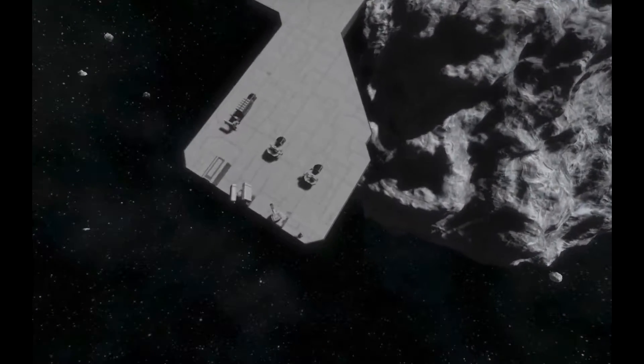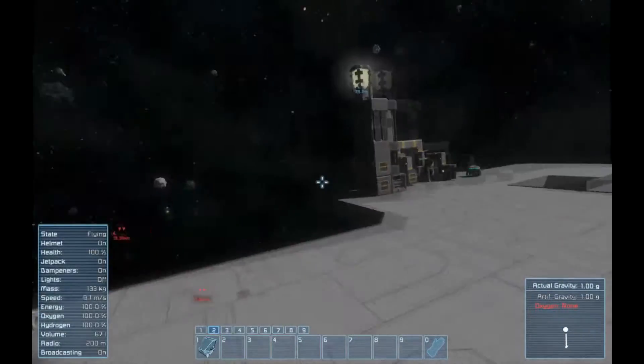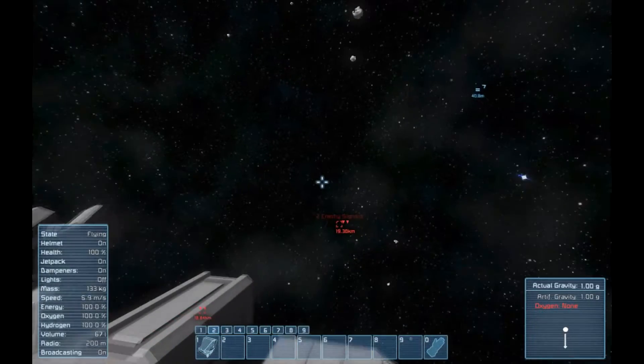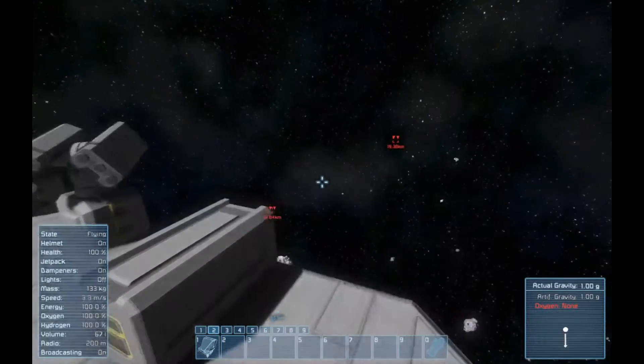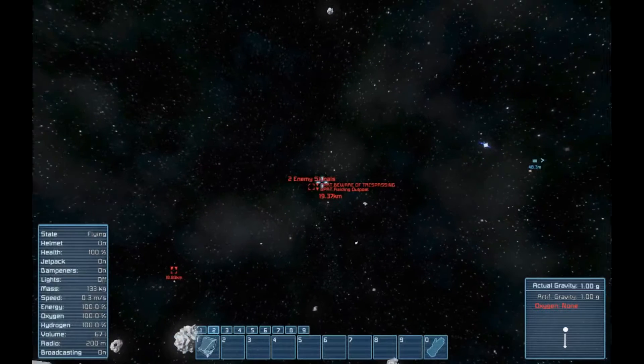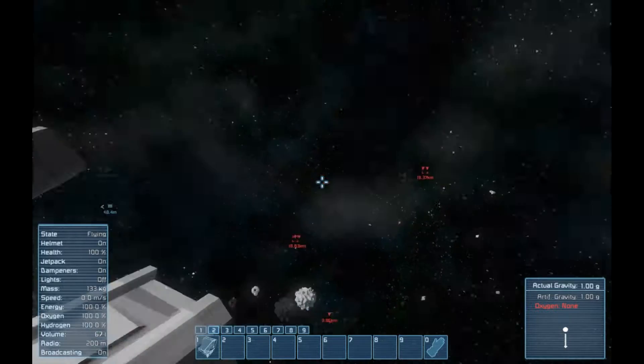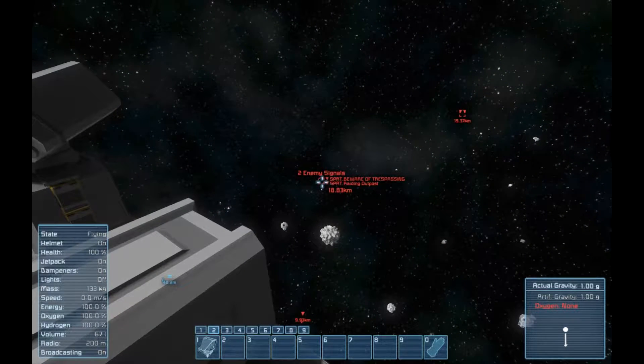One of the questions asked was how do you get into combat, how do you avoid it. In space there will be randomly these red things - the SPRT is the pirate faction, NPCs. Some of them will come close to you and start attacking, others won't. These are raiding outposts: they are immobile, they don't move, but they're fun to go attack and get the goodies inside.